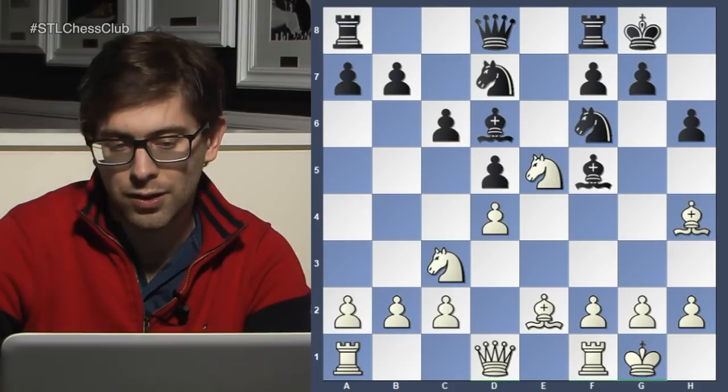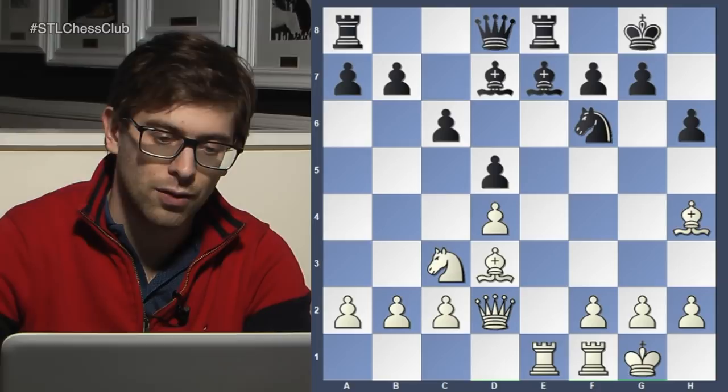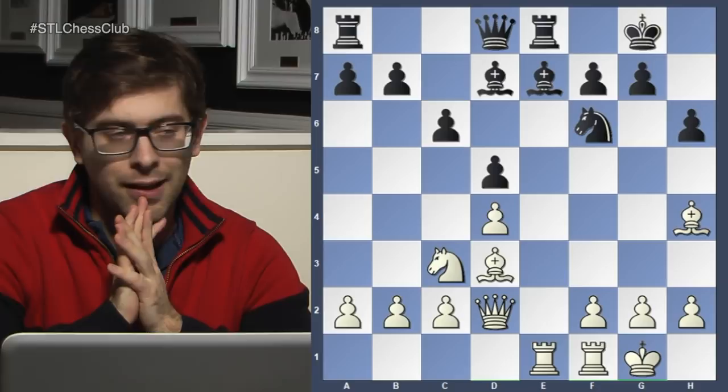Knight e5, knight d7, which is fine. Takes, takes, queen d2, rook e8, and finally bishop d3 — I like this move. Bishop e7, rook ae1. And even in the most innocuous positions where you think, oh, I could be safe, there's no way I can mess it up — it's possible to mess it up. Black's next move is not good.